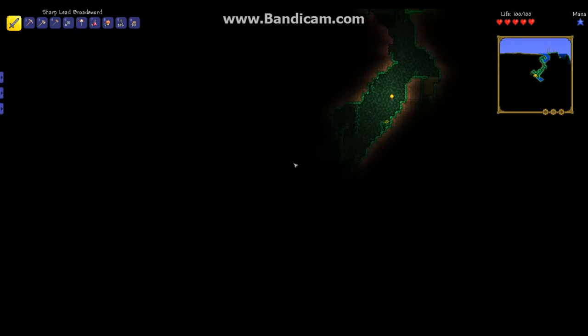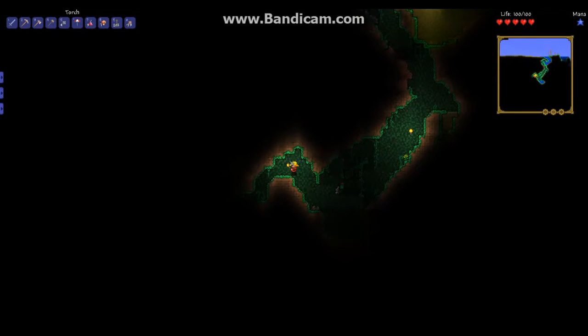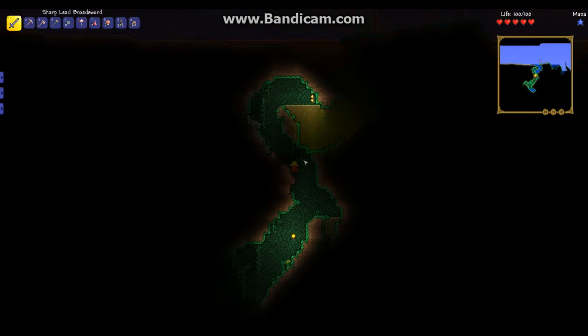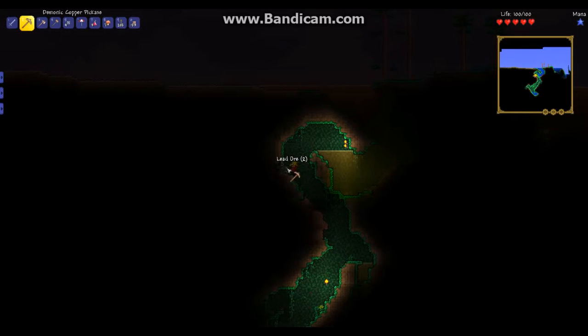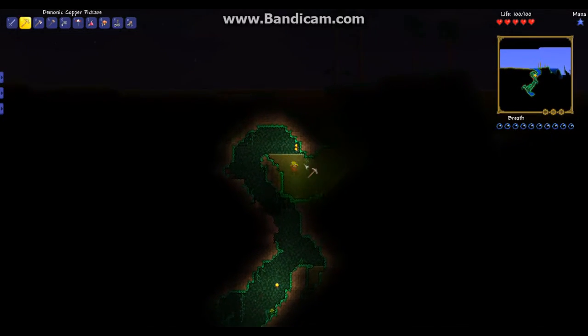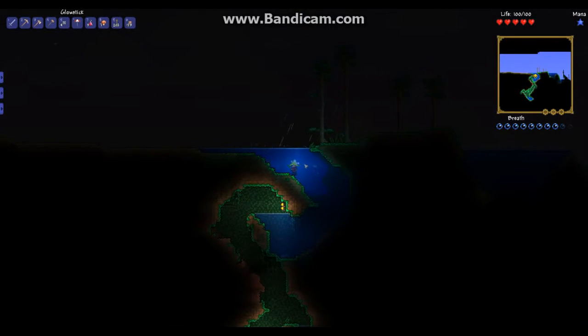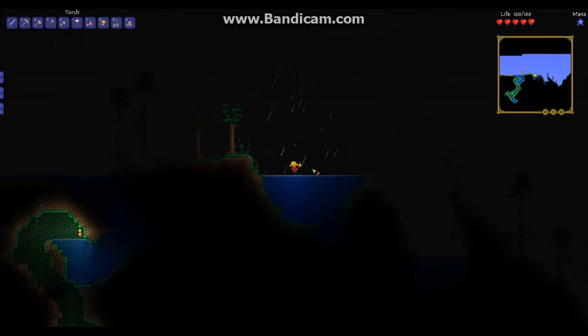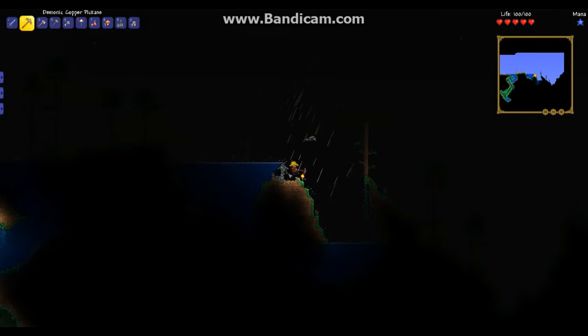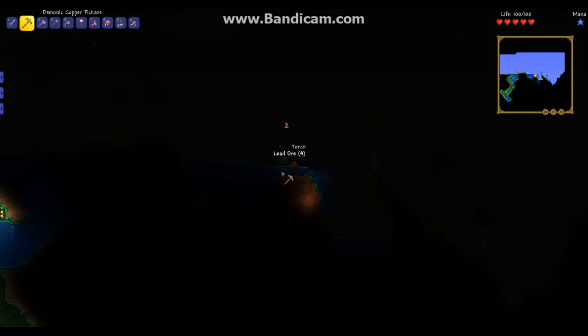Hey guys, it's the cow, welcome to part 5 of my Terraria let's play. This cave kind of ended here, which kind of sucks, but we shall head up and try to find a different one. There's lead here — completely missed that. Let's get all of that lead and try to find another cave. If not, we can just dig straight down and find some other caves. It's always nice to find a cave that just goes all the way down. Get the lead — I can't see them — there we go, I think I got them all.